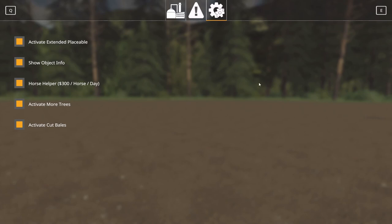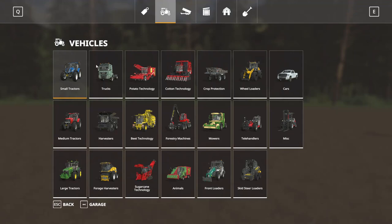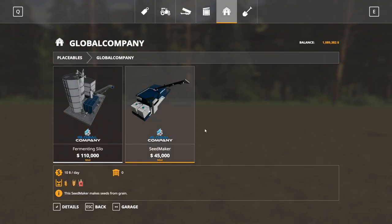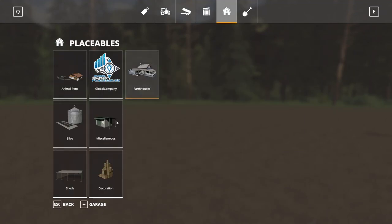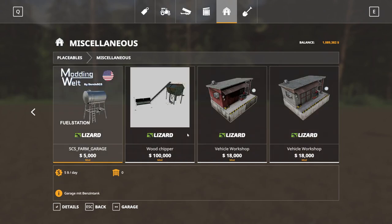If you haven't played with the Global Company script — it comes with Horse Helper installed, so you don't need it separately. We're going to turn that off because I don't need it right now. You can activate more trees, more bales, and we can also use this — the Place Anywhere mod. Right now we just have the sawmill, but what we're going to do is buy this wood chipper — it's $100,000.